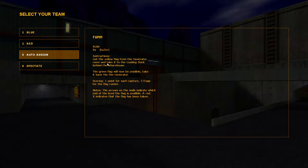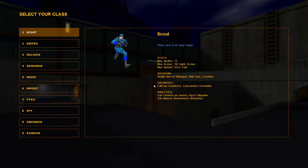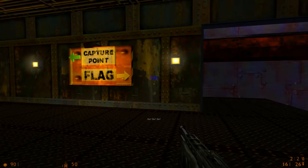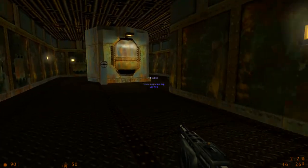Get the yellow flag from the generator room and take it to the loading dock behind the warehouse. The green flag will not be available. Take it back to the generator, and you score one for each point — five points if you're the one who had the flag. This is not a traditional capture the flag map by any means. You spawn in a random part of the map and there are actually two flags.